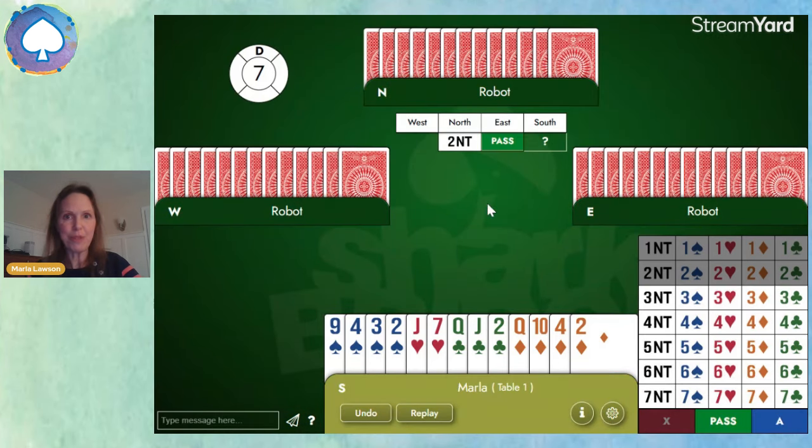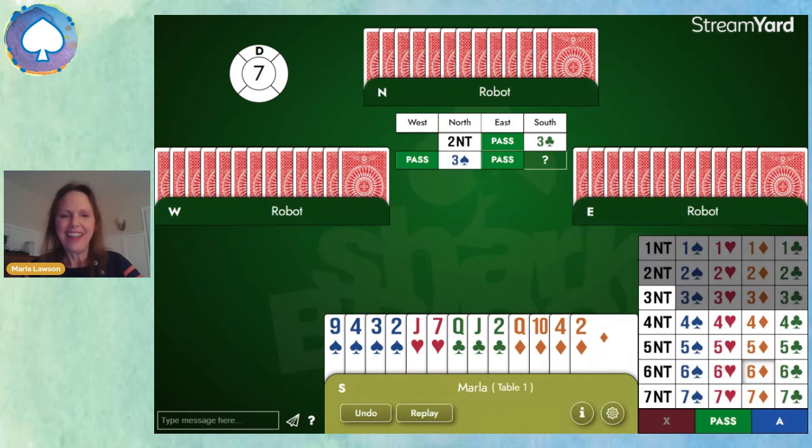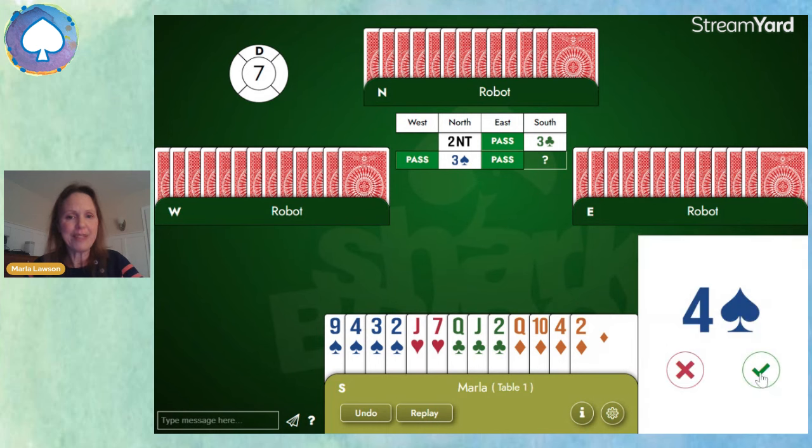Now partner's opened two no trump. We look at our hand — we've only got six points, and we weren't too excited. But when partner opens two no trump showing 20 to 21, we have a game for sure — 26, 27 points combined. Let's check to see if we have a major suit fit. We can use Stayman at this level too. We'll bid three clubs, because two clubs would be insufficient. And we're in luck — partner answers three spades, so they have a spade fit with us. And we'll bid the spade game.